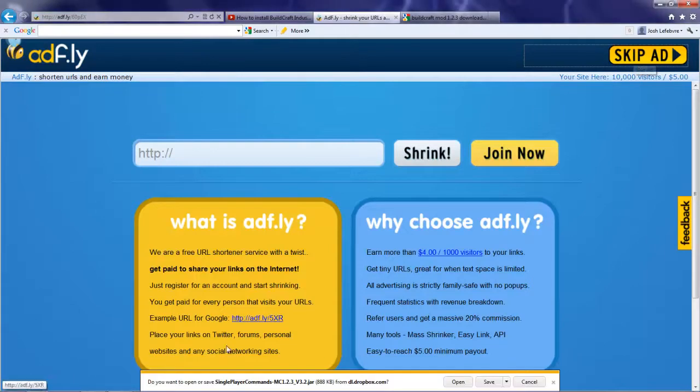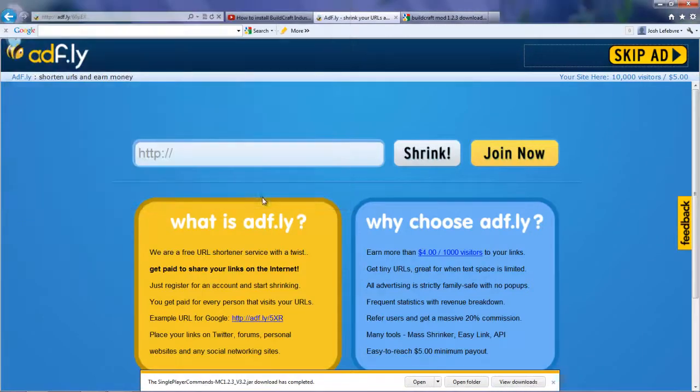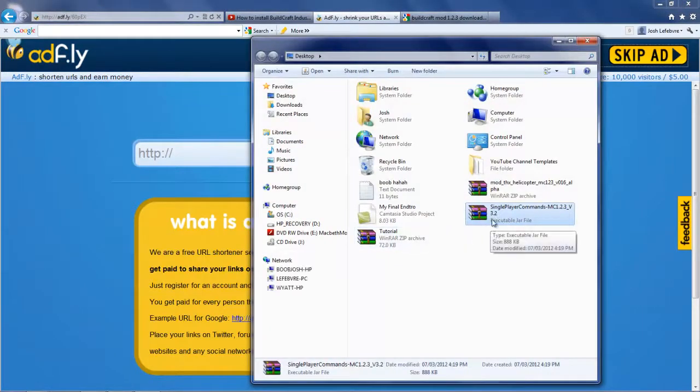Skip the ad. You're going to see a thing pop up here saying save and stuff. Since it's a new update, I have it all the way down here. If you want to open your save for the single player commands file, just save it — save as, desktop, save. Then press open, press open folder. And there we go, we've got single player commands.